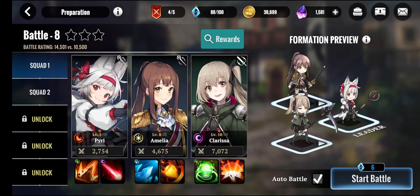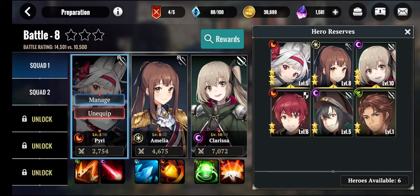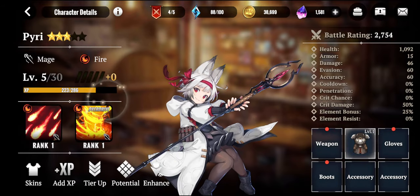This is the roster I'm going to use to defeat opponents. You can manage them, unequip them, and equip other hero units if you want. If they are your waifu you can pretty much select them. The next thing is going to be the management section.